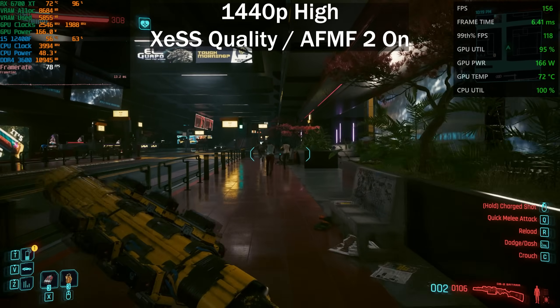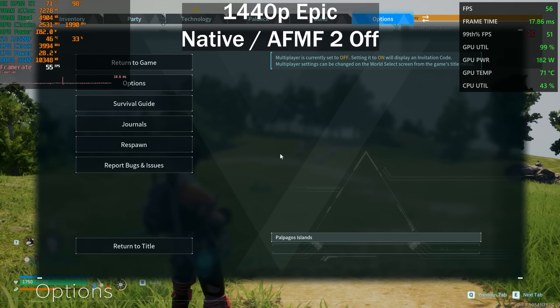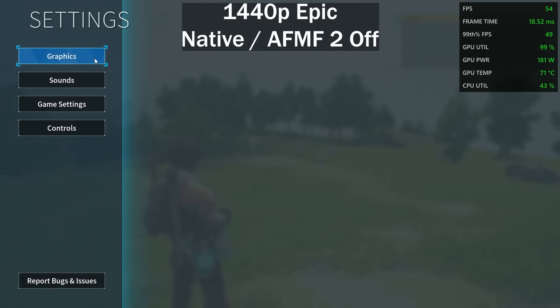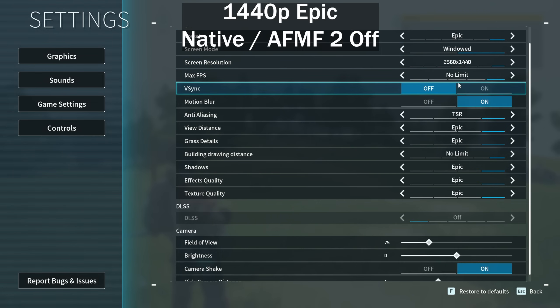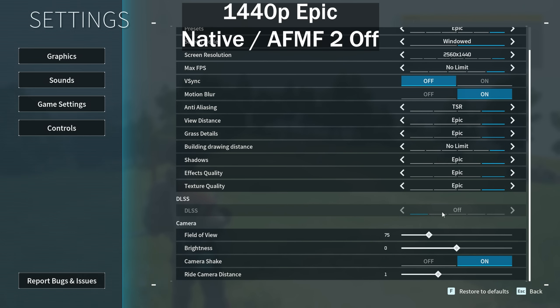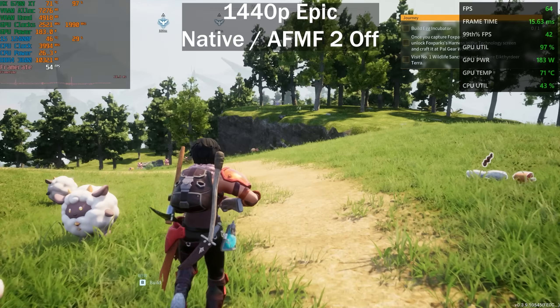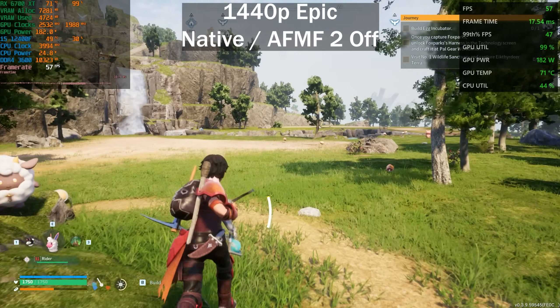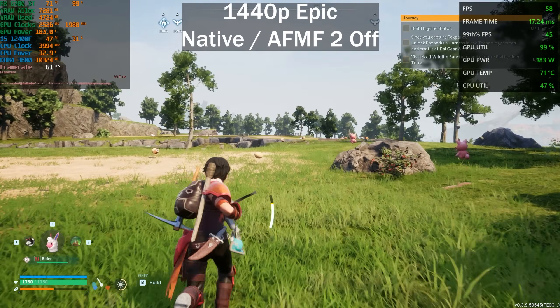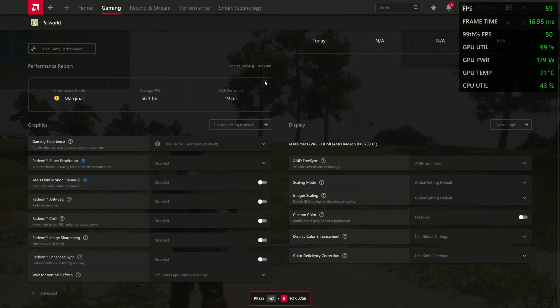Next up we've got Palworld. The reason I want to show this game is that if we go into the graphics settings, we're on the epic preset at 1440p and this game does not support FSR at all. There's no way to increase your frame rate without changing graphical settings. It's strange that a game this popular doesn't have FSR - I would have expected them to implement it already, even for an early access game. We are getting around 60 frames per second here.